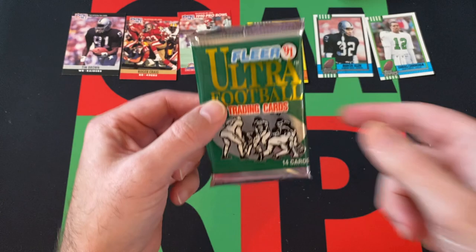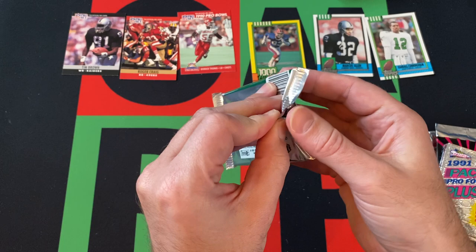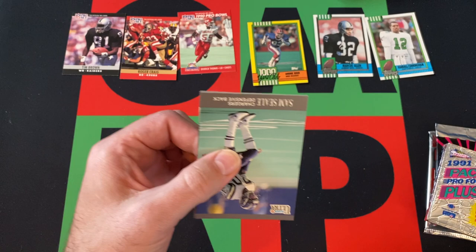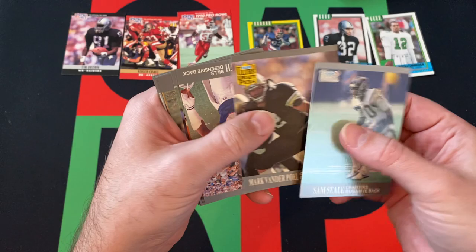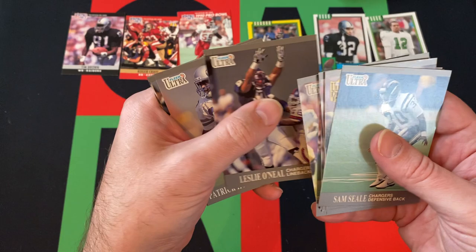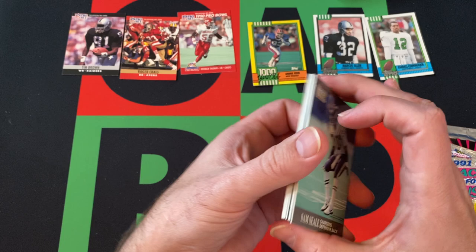Moving on to '91 Ultra — I'll be looking for the Brett Favre rookie. '91 Fleer Ultra, that's why I put it first alphabetically. Sam Seal, Mark Vanderpoel, Leonard Smith, Johnny Meads, Jay Schroeder, Carl Zander, Dennis Smith, Rob Thomas, Hardy Nickerson, Leslie O'Neill, Patrick Hunter, Richard Dent, Brian Noble, and Mark Rippon. Wow, we are not getting much in these packs, that's for sure.